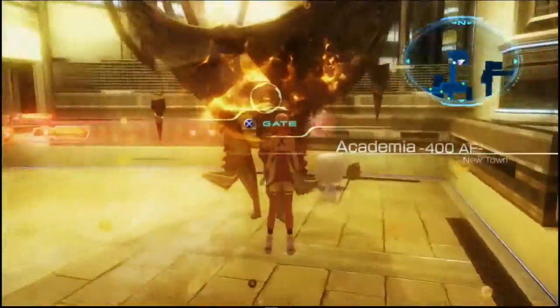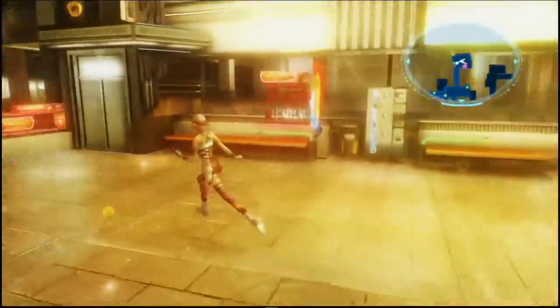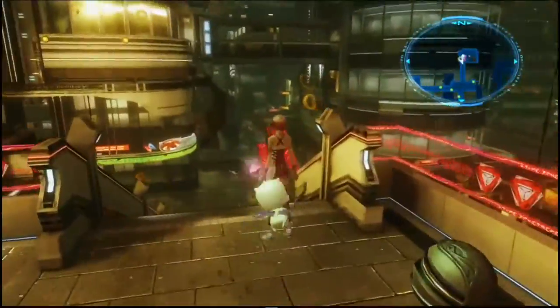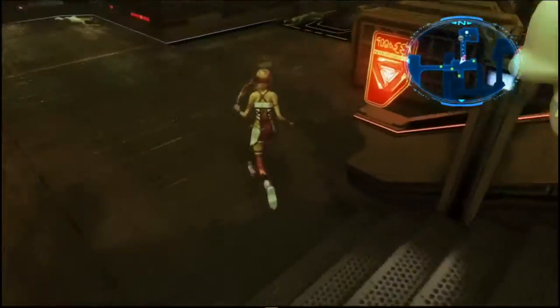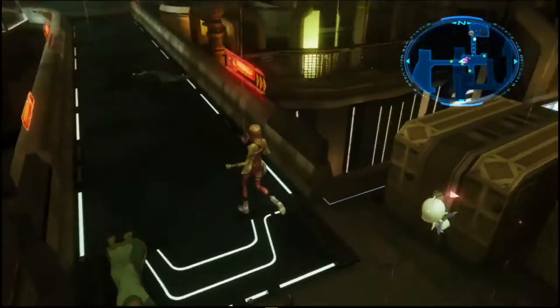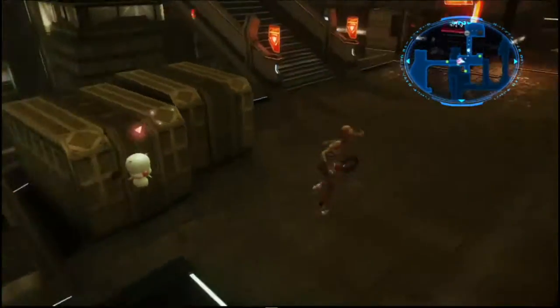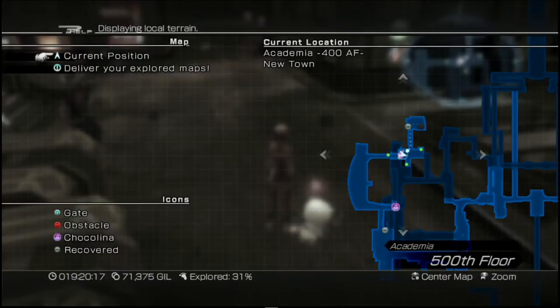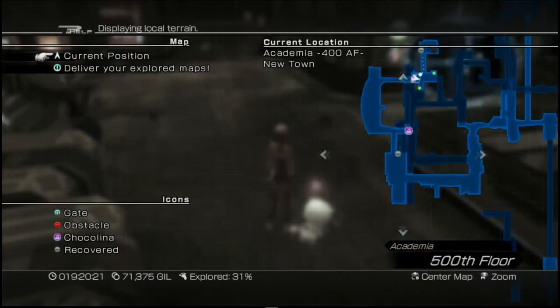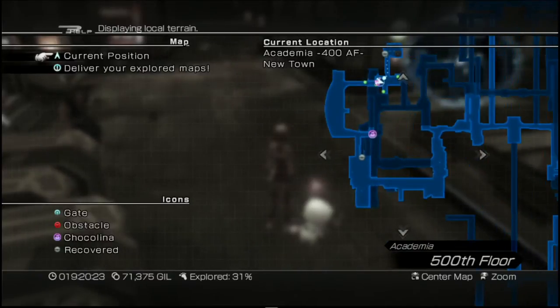There's also an optional fragment we can collect that's on our way to the next gate. So presumably you're going to be starting at the same position that I am, which is the gate we've finished at. We're just going to be heading first of all to Chocolina around this area since she's just down south, and we just need to head there for the fragment which is on the way to the gate.